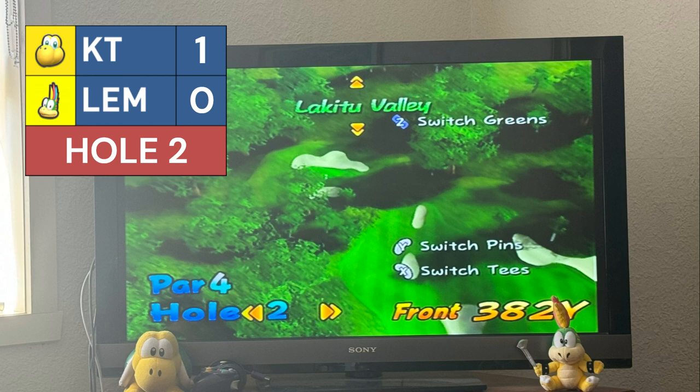Lemmy's shot is promising, ending up 14 feet out. Lemmy's putt for a birdie — it's in, a birdie. Koopa Troopa's putt for birdie — it's good. Still a deal in favour of Koopa Troopa.